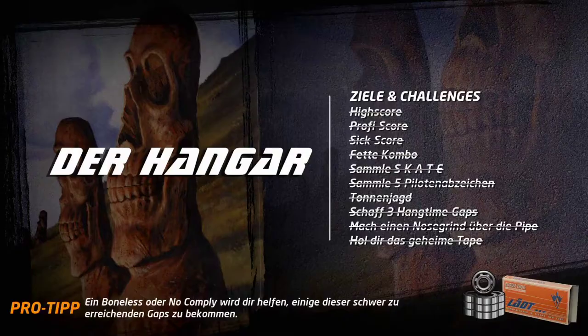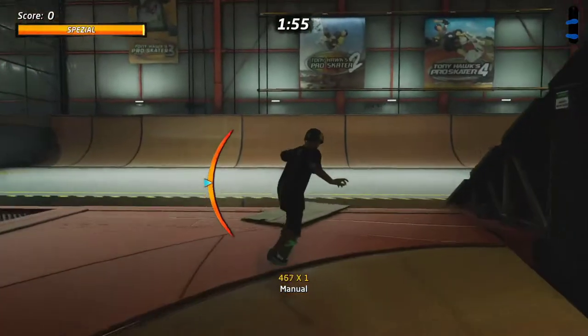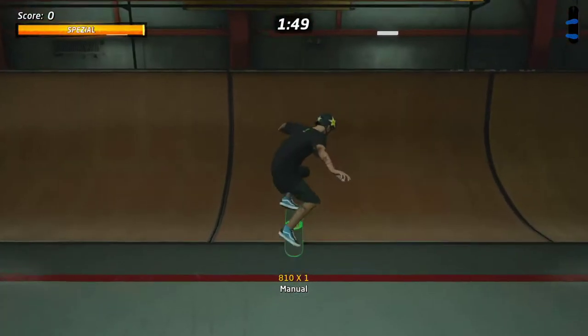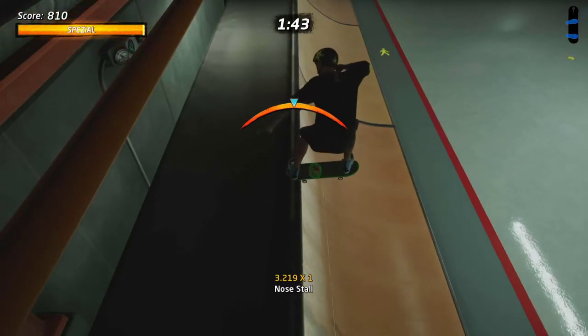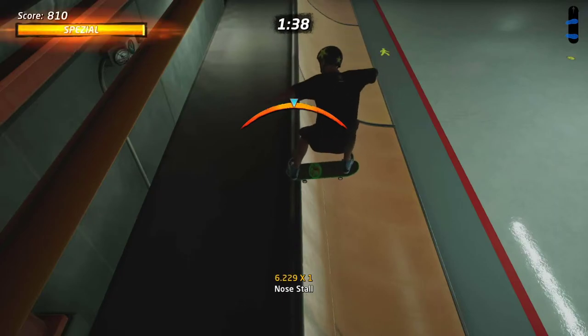When you spawn, immediately do a manual — just press up and down. With the mods on you don't have to correct it, but you still get XP. Do a manual for 10 seconds and you get the most XP out of it — 25 experience points. The same applies for lip and rail tricks.